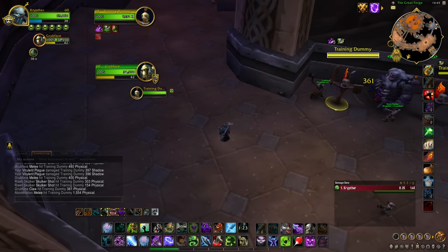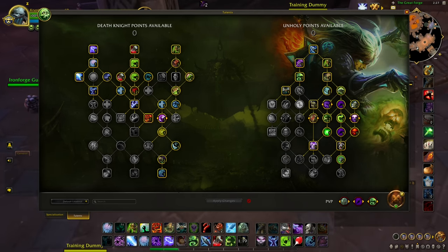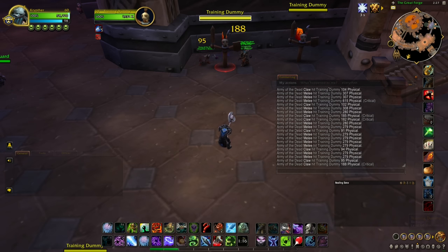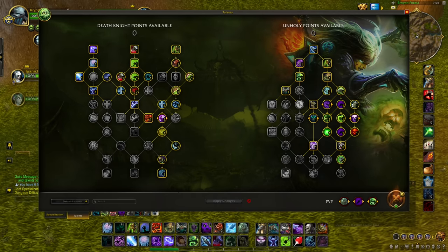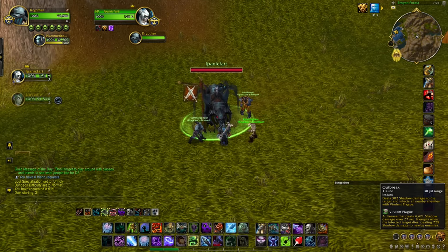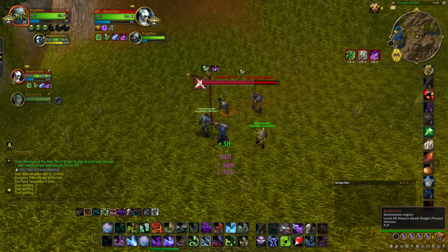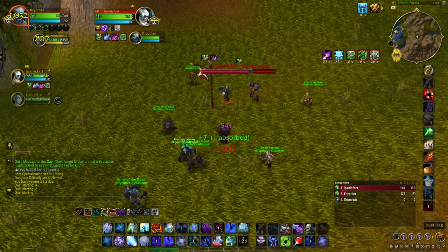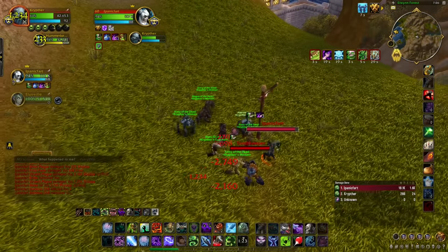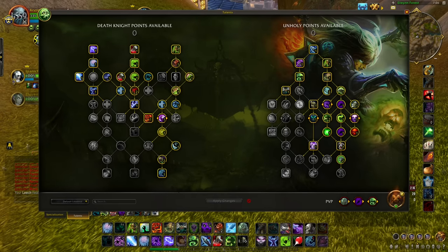Then we have a bug with Viserra — it does much less damage than the tooltip says. The tooltip says 428, but the damage is considerably less, at about 287. The last bug for Unholy is the PvP talent Life and Death: this 5% heal does not work on all healing — only certain sources. In a duel, when the enemy heals with Death Strike, I don't receive any healing at all.